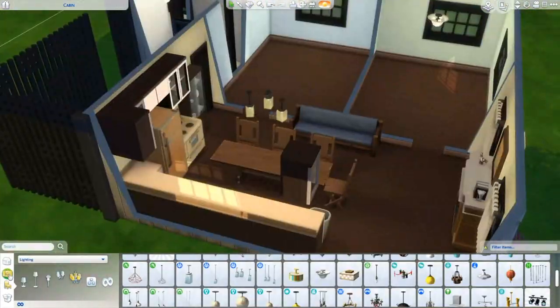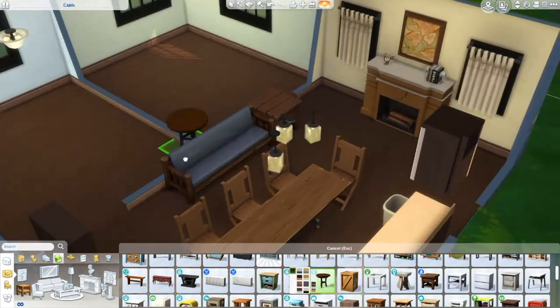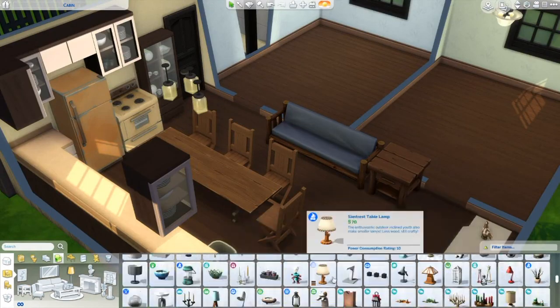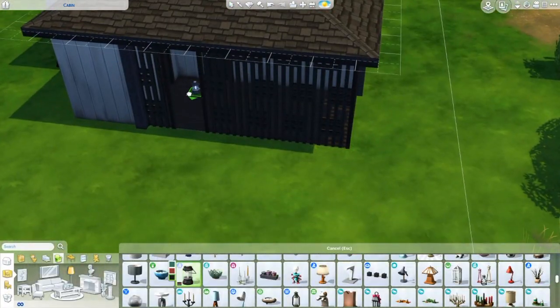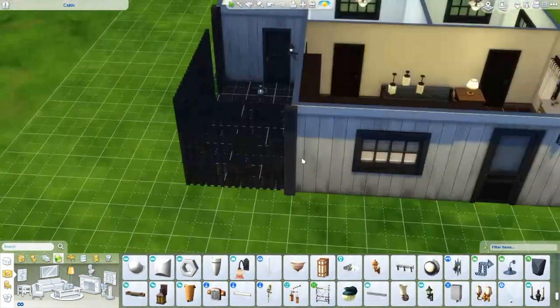Another thing with the cabin — there were two bedrooms. The bedrooms are completely not even close. I got kind of close with the layout and look of the living room slash kitchen and the bathroom, and the outdoor area with the little porch, but the bedrooms are like nothing.